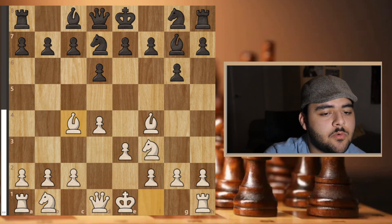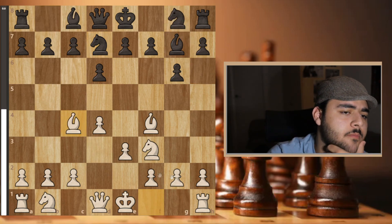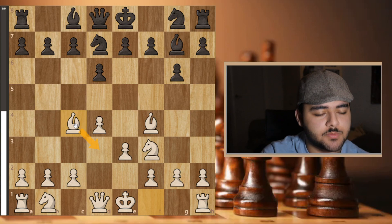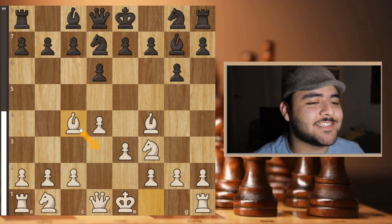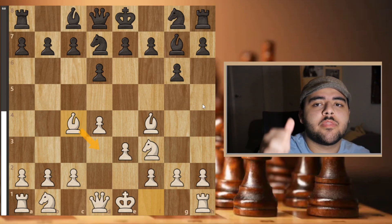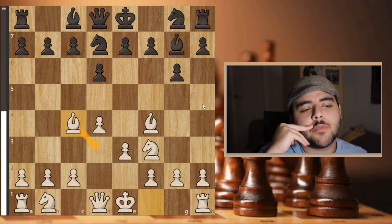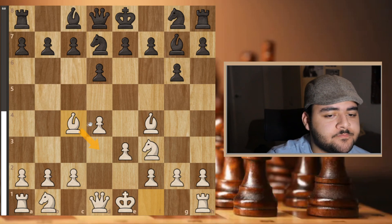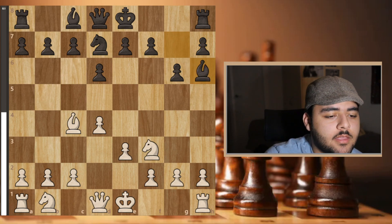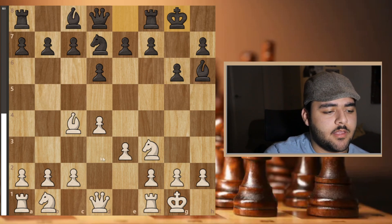I played bishop c4 and he played knight h6. After the game he told me he really liked bishop c4 — usually you play bishop d3 instead, so he quite liked it. In the previous game my opponent was around 200 rating points higher than me, and in this game about the same. He played knight h6, I took, he took back, I castled, he castled, and I went c3 — playing very solid.